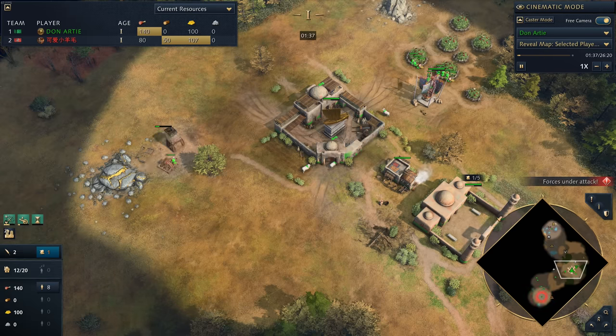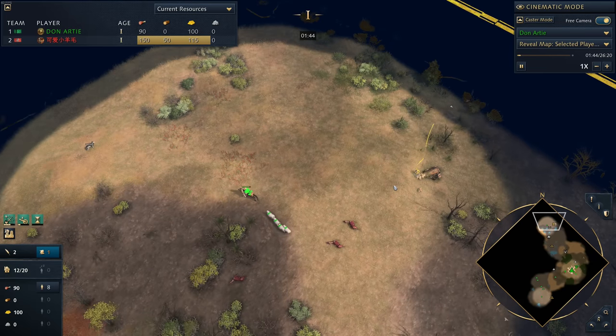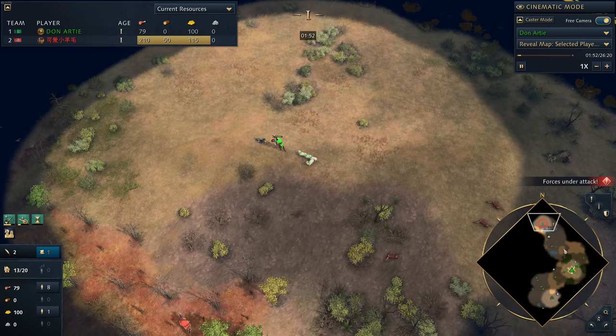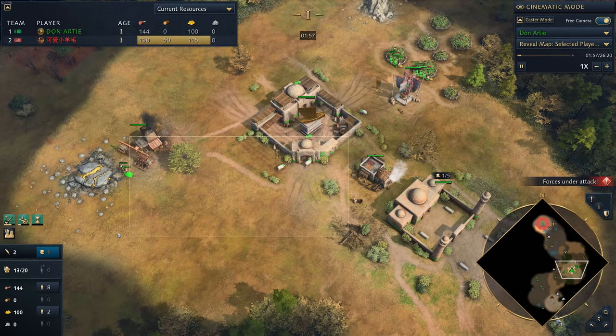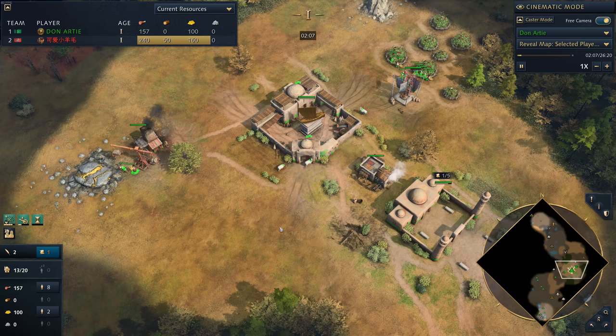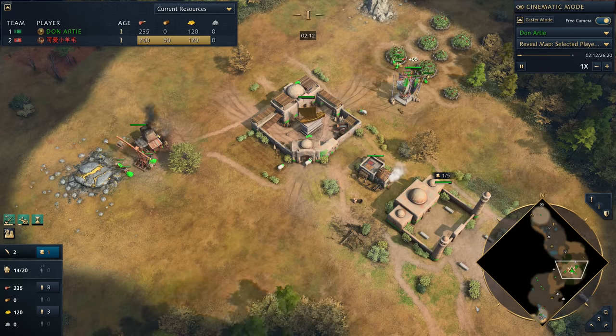We're going to be rallying a total of three villagers out to gold and these villagers, with the exception of one, are going to be staying there pretty much all game. One of the things I love about this build order is it's really simple when it comes to your town center waypoint — you go eight to food, then three to gold, and then every single villager after that goes straight out to wood. There's a point where we take the foot off wood, but you go up to 12 villagers on wood, which makes the early game quite easy and streamlined to manage.